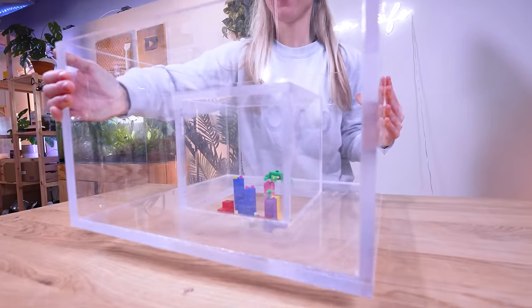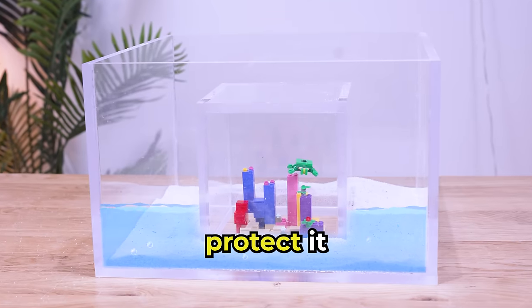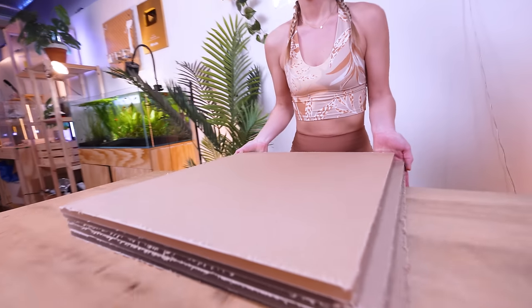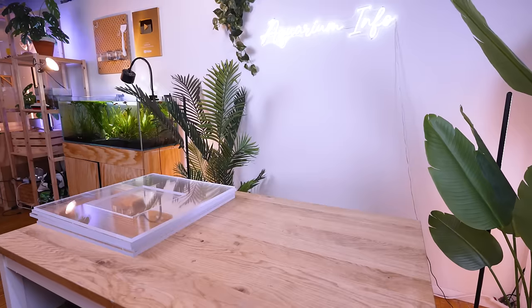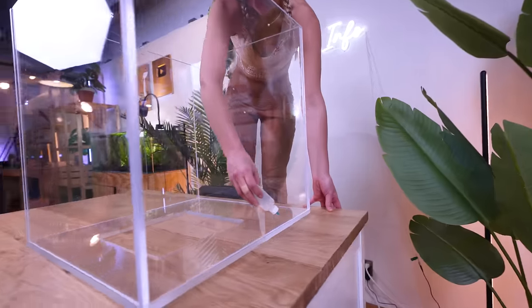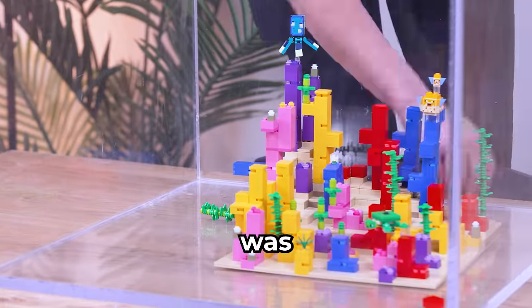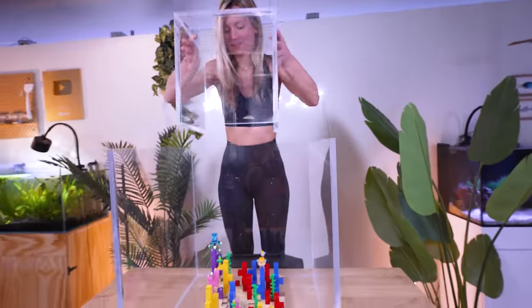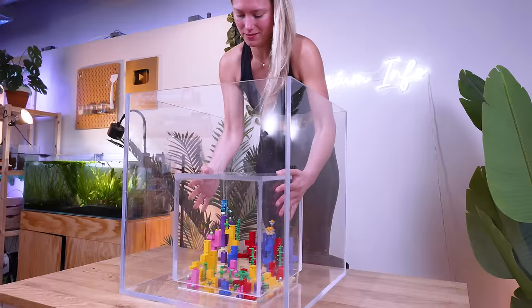We've already spent so much time and money on this. But then I had an idea — what if we encase the Lego coral reef in acrylic? This will protect it and make it accessible for maintenance. After drawing up the design and getting even more acrylic cut, it's time to put all the pieces together for our new tank. Even though this build was tough, I'm so happy I get to do what I love. I'm really lucky we get to make amazing things together for my fish.